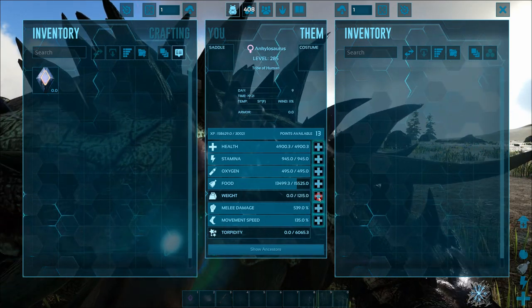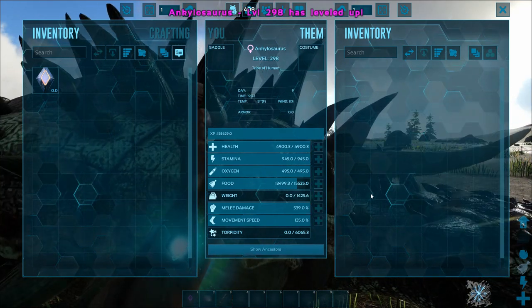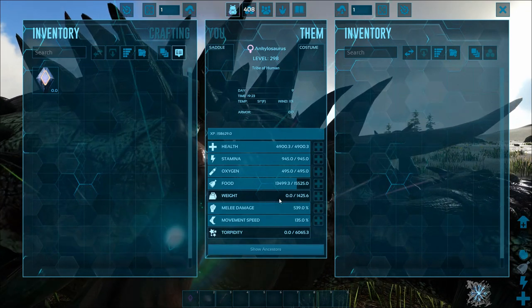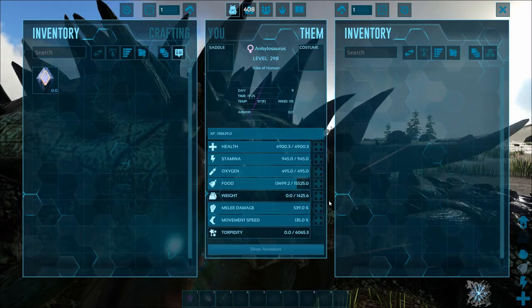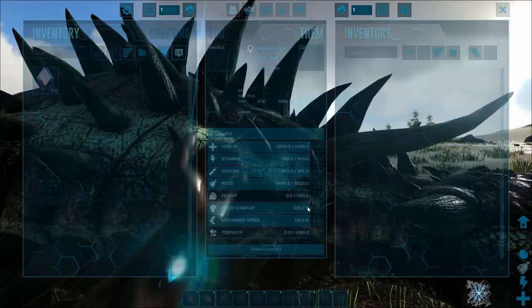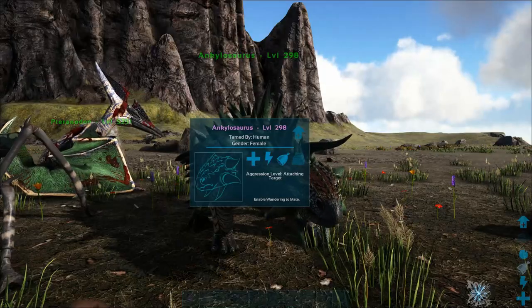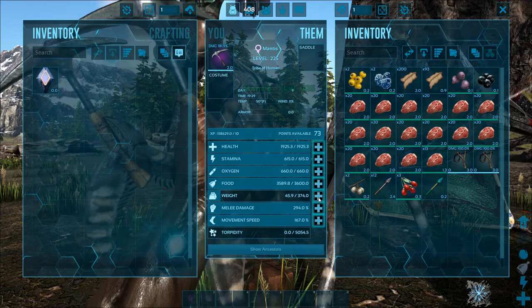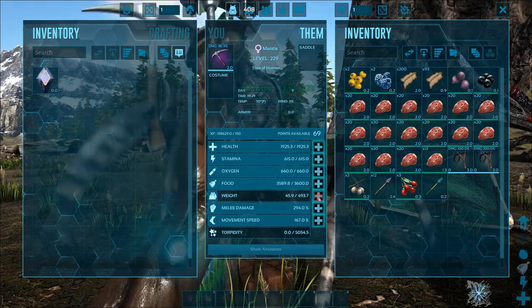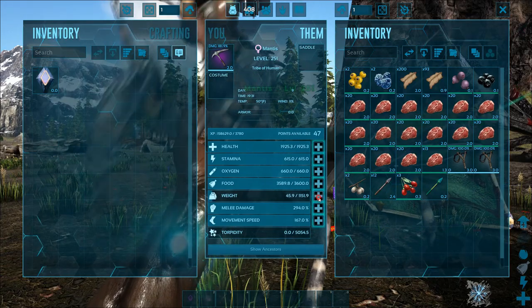I should clarify — when I say Flint I am actually referring to metal. Maybe there's a Flint-specific tank and we'll have to discover that later, but for right now we're going to find out about a metal Ankh. This is your metal Ankh: it's got 1400 weight and 539% melee, because after that it's not getting any more harvesting effect. Over here on the Mantis I've been told never to pump melee — just pump pure weight — because the Ankh can't hold much metal on its own.